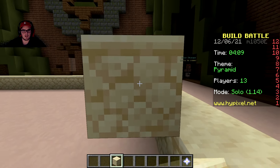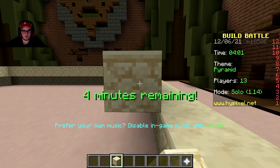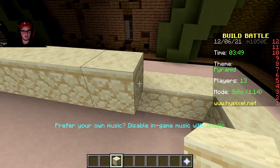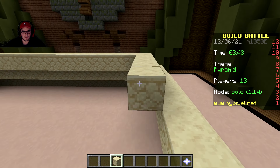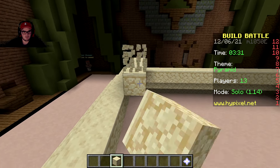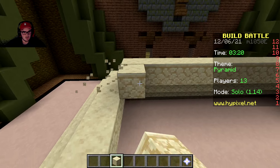Every layer should be easier than the last, so if I just go around like this... yeah, we're already a minute in, so it shouldn't be too hard to build. I'll put villagers in there - okay yeah, I have an idea. We're almost two minutes in and we're almost done with the main pyramid.